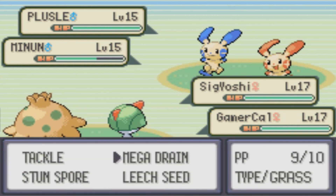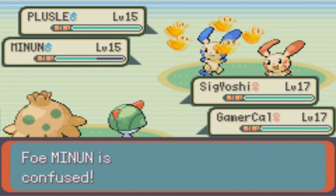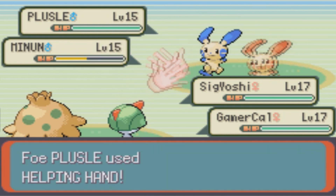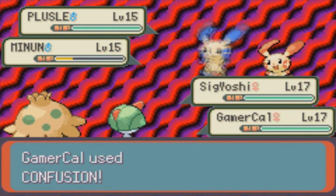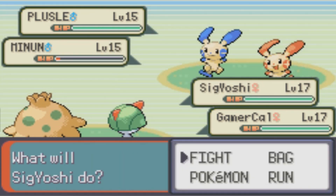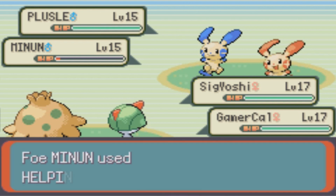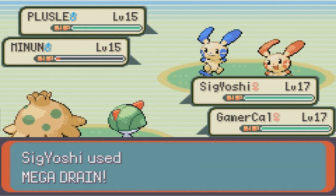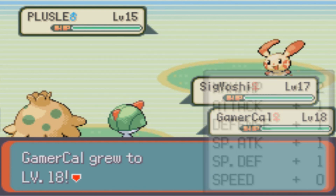Plusle has the ability Plus, which means whenever it battles with Minun, Plusle's special attack is multiplied by 1.5. And Minun has the ability Minus — when battling with Plusle, Minun's special defense is multiplied by 1.5. So their entire gimmick is built around battling together. I don't think it really seems worth it, because they're not super powerful Pokemon by any means, and essentially you'd be using two Electric types on a team. I'm sure you could make it work, but not something I would personally want.